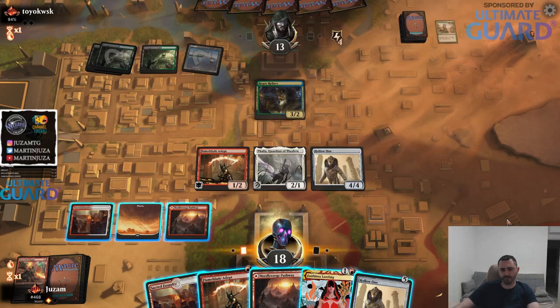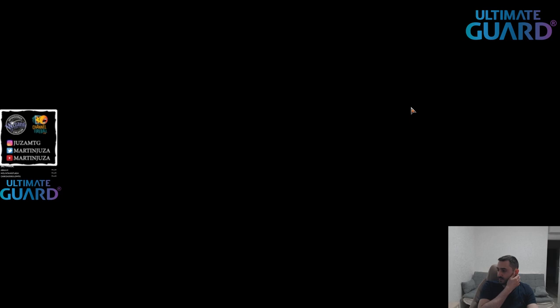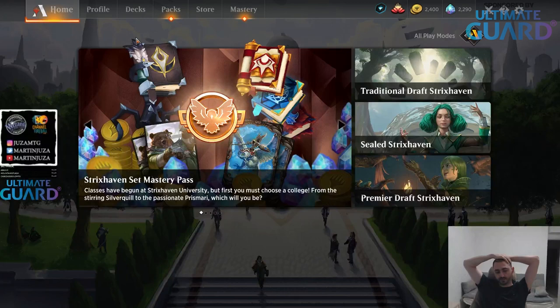What I should do is just be trying to find Zenith Flare - yeah I mean they're kind of dead. Faithless Looting is a nice upgrade for this deck, that does look kind of nice, it's super smooth. Maybe you don't need to play that many cycling lands. Maybe having like four of them would be okay. The cycling lands are just better than some of the spells.